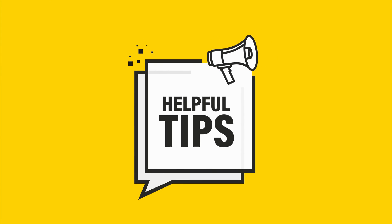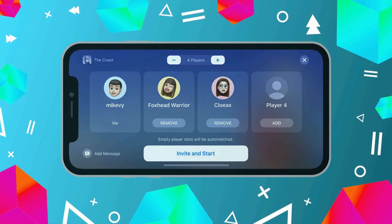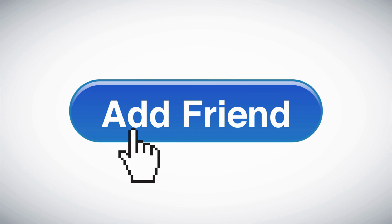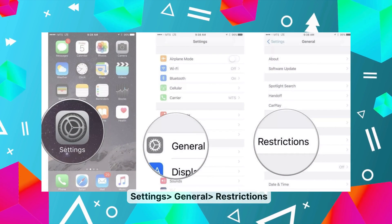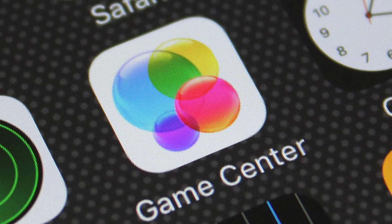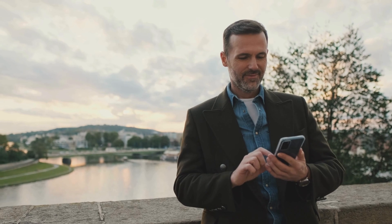A couple of bonus tips before we wrap up. In Game Center, you can disable features like multiplayer games and adding friends by turning on restrictions. To do that, simply go to Settings, then General, and find Restrictions. Just a heads up: Game Center is a part of iOS software, so you can't completely remove it. But with these steps, we've at least got it to quiet down a bit.